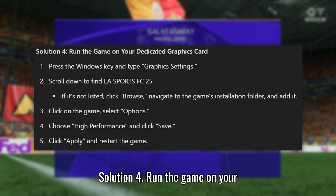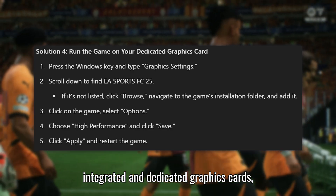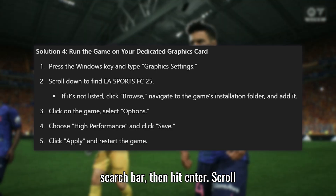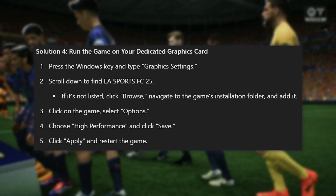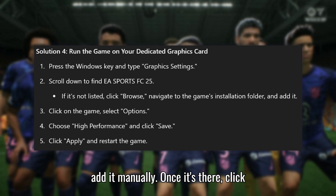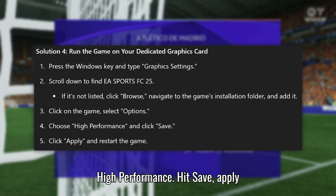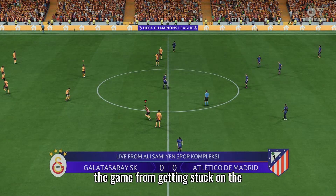Solution 4: Run the game on your dedicated graphics card. If you're playing on a system with both integrated and dedicated graphics cards, make sure the game is running on the dedicated GPU. Press the Windows key and type Graphics Settings in the search bar, then hit Enter. Scroll down until you find EA Sports FC 25. If the game isn't listed, click Browse, navigate to its installation folder, and add it manually. Once it's there, click on the game, select Options, and choose High Performance. Hit Save, apply the changes, and restart the game. This should boost performance and prevent the game from getting stuck on the loading screen.